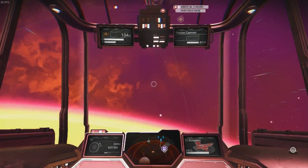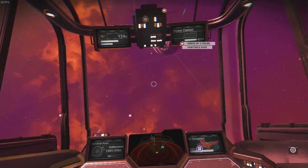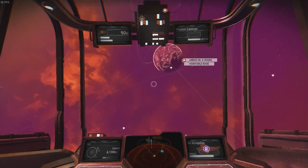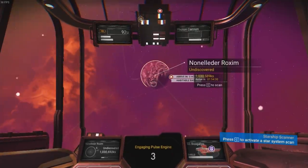I believe there's a moon we need to go to as well. So we've got this planet and then we've also got a moon of this planet. What we're going to do is head to this planet first, then head off to the moon.